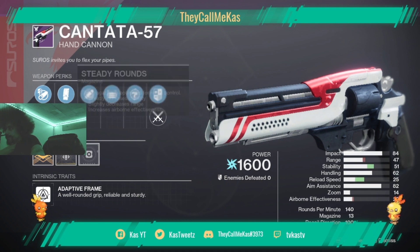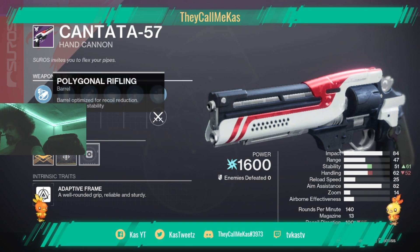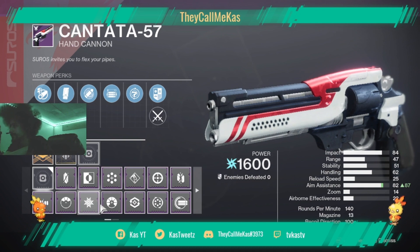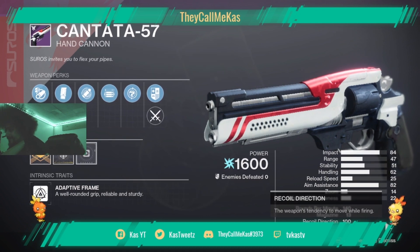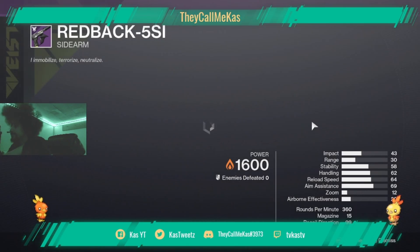The Cantata is actually a decent hand cannon with Storm and Opening Shot. It has pretty good handling — you'd probably want to put Polygonal on it and max out the range with the Targeting Adjuster. This is a solid hand cannon, not the best roll you can get on it, but pretty good.